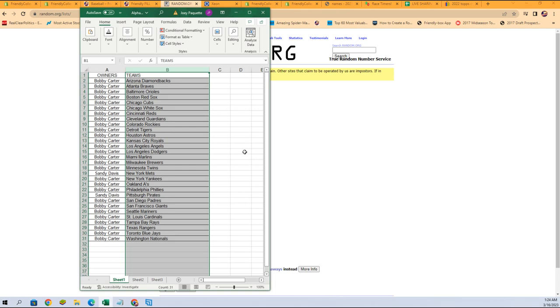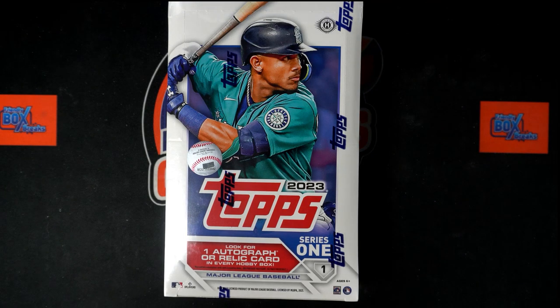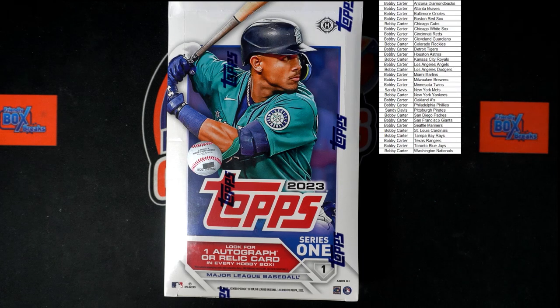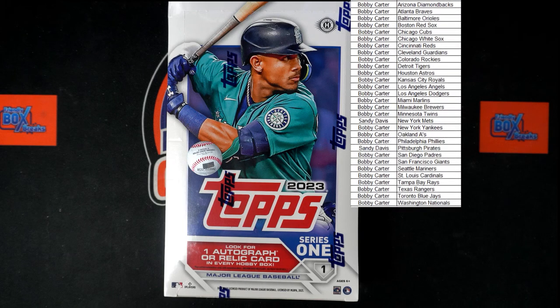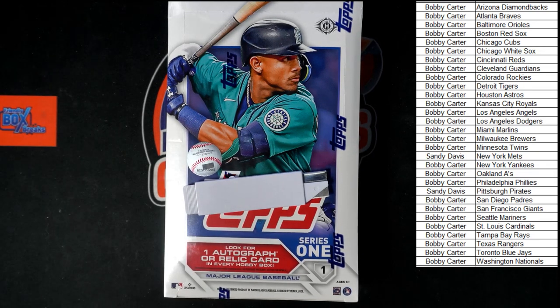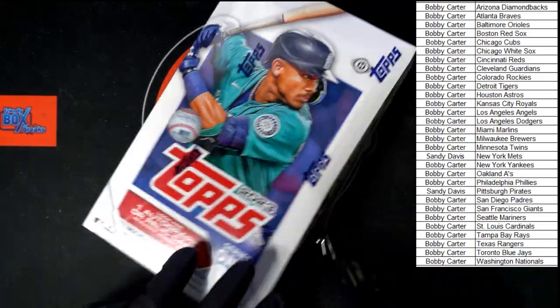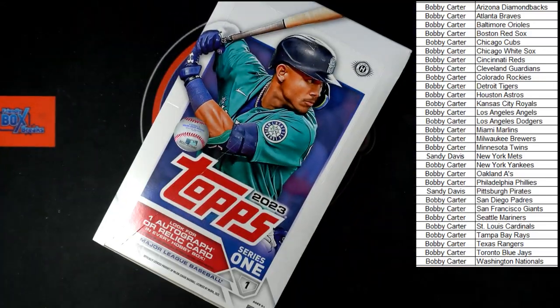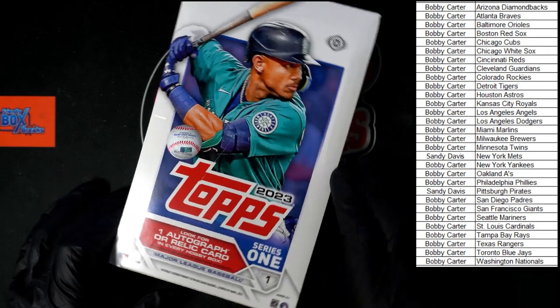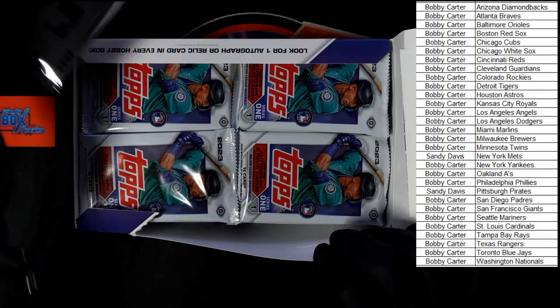All right, let me switch back on the other screen and get this on that screen. We're going to dig in then. What do we got in here? We got one autographed relic card every box. I believe we've got 24 packs, 14 cards per pack, and of course we got our silver pack — we'll do that at the end.